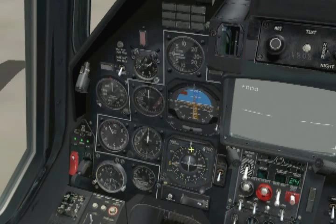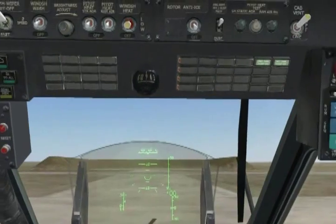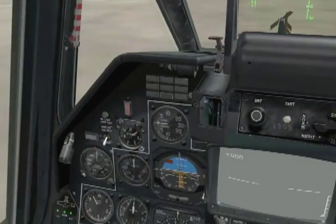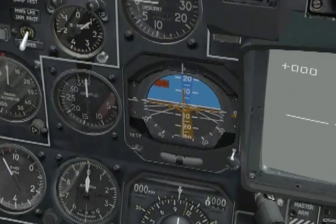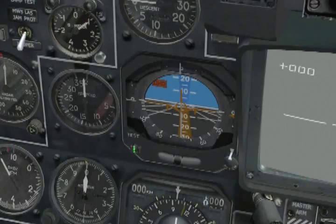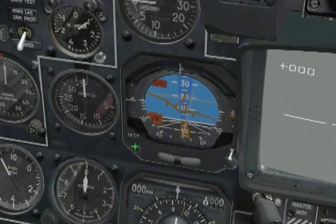It reads about 0.96, and it pretty much agrees with our magnetic compass. Up next is the attitude direction indicator, which needs to be tested by lowering the test button guard and pressing the test button. The ADI should indicate a pitch-up of 15 degrees, a bank of 15 degrees to the right, the vertical deviation needle should move up half of its scale, and the horizontal deviation needle should be rotated to the right half of its scale. That looks like a good test.